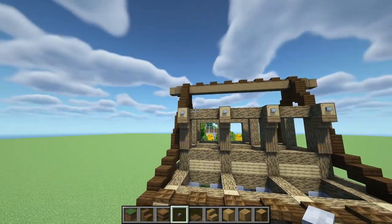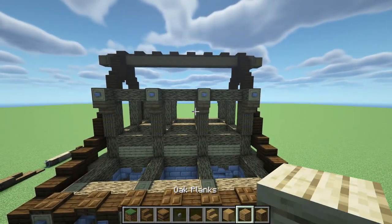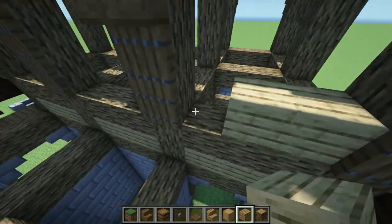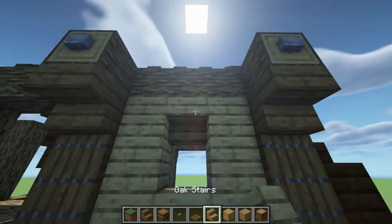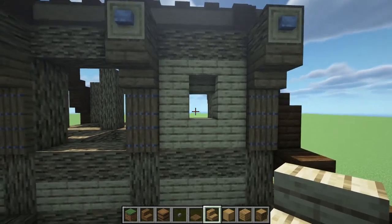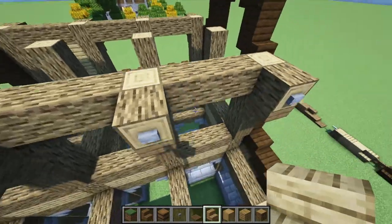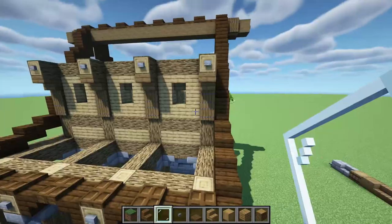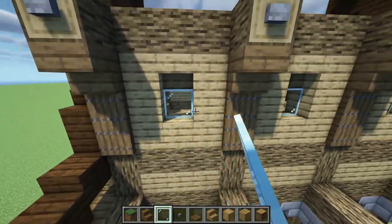Do the same pattern but on the other side over there. Now that we have that, we're going to get our oak planks and basically just fill in this whole area, except for the middle part where we're going to place an upside down oak stair just like that. We're just going to repeat this on these two right here and these three right there. Now that we have those windows, we're just going to place glass right in there just like that, and then do the same thing right over here.